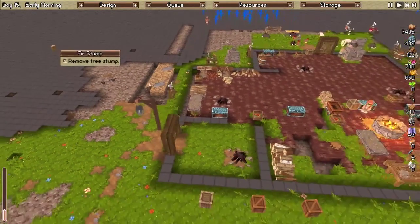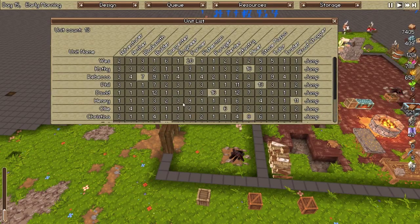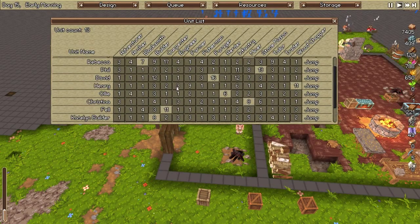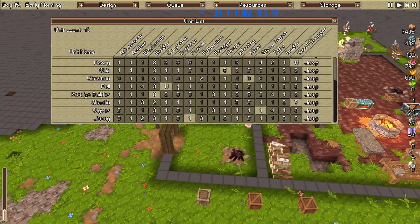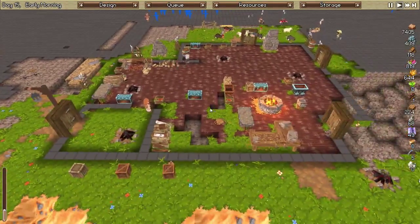Wait a minute — somebody needs to be an engineer. Who's over here doing nothing? Somebody needs to be an engineer. Let's get Fell — no, we got Fell on carpentry. I think it was Oliver — stonemason — yeah, become an engineer. There we go, now we're going to be rolling pretty nicely.